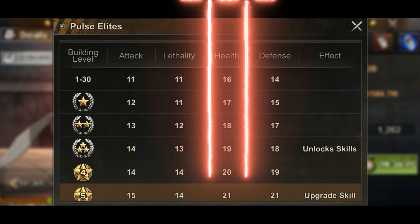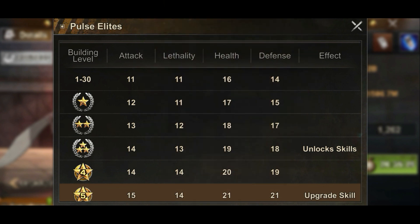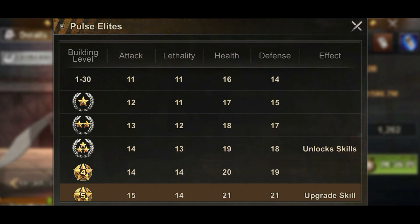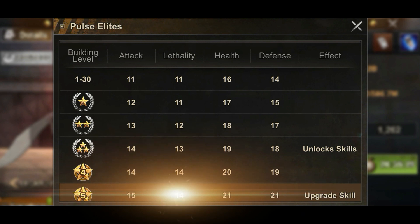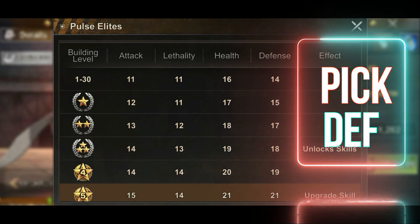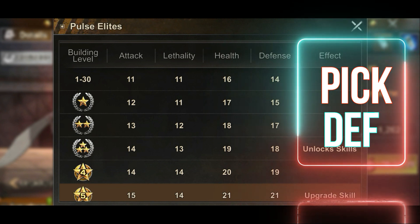At tier 10, the best talents for infantry is the health line on chief talent up to 4 plasma stars. On plasma 5 stars, health is equal to defense, so things change from health to defense. The reason is health is followed by lethality, while defense is followed by attack — and since attack has one more point, there is a slight favor in picking defense over health.